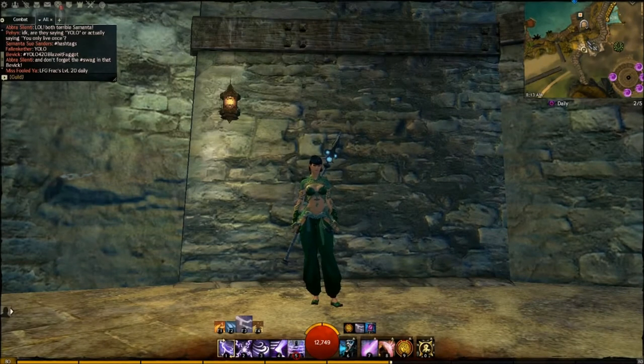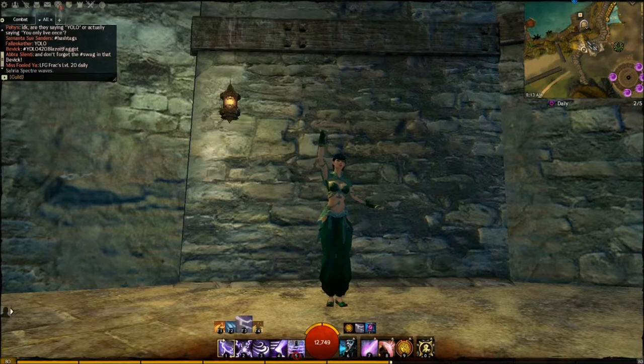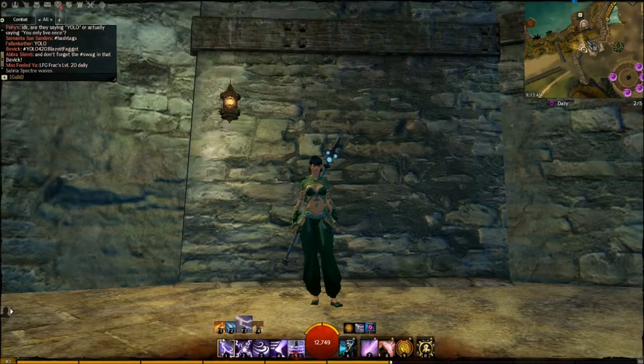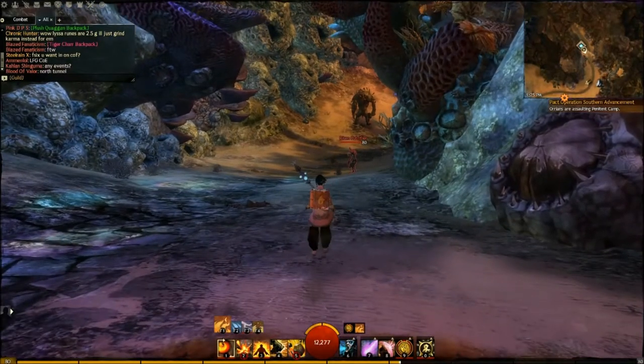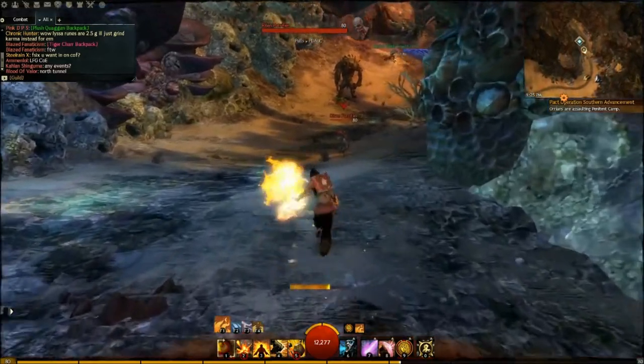Hi everyone, this is Soraya Spector with AgonyGaming.net and I'm here to show you all my staff Elementalist build. I went with a high critical chance build. My critical chance is 57% with an 85% critical damage while I'm just standing around in Lion's Arch, so that means over half my hits will crit — and that's not too shabby.